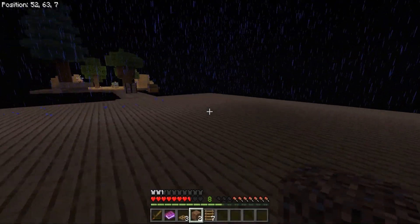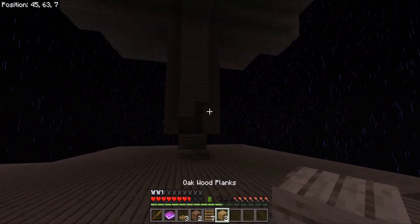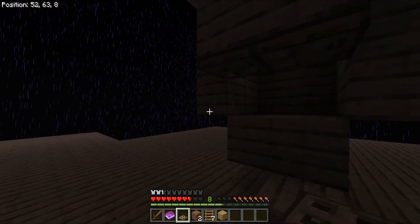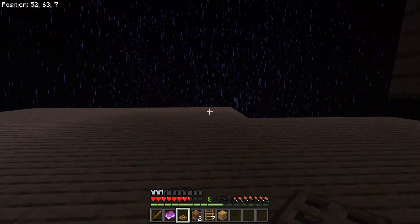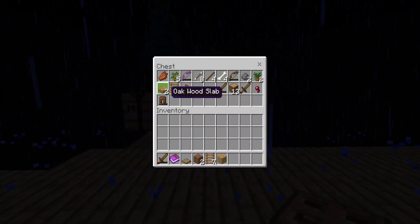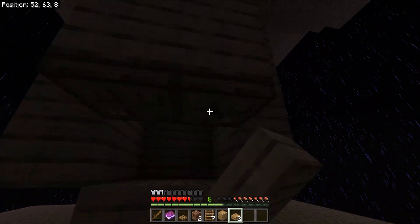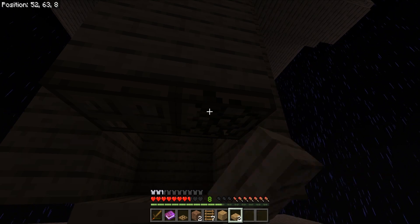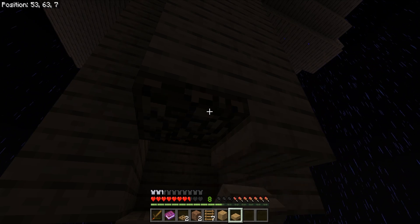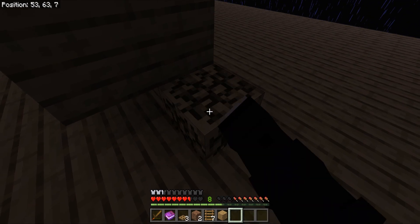One more block right there. Trap door for the baby zombies, another trap door for the other baby zombies and we should be good. I want to use a half slab though because we need to do the creeper toe massager. Let me do the slabbies before creepers start spawning in this thing and we regret it. You've been having a bit of trouble with creepers lately. All right, that should be creeper safe!